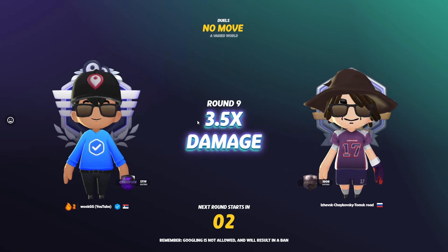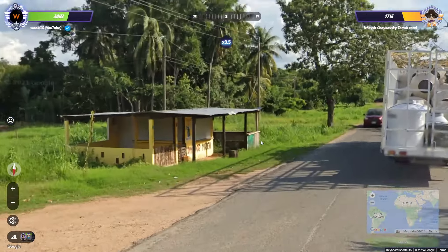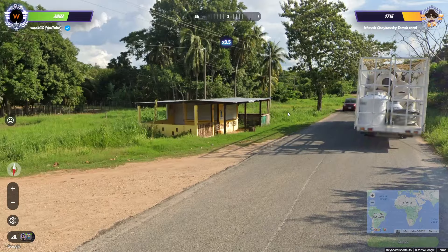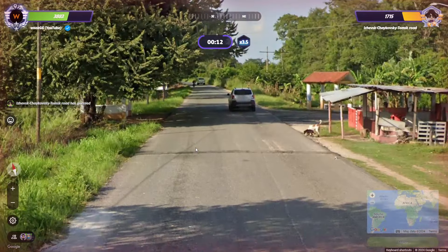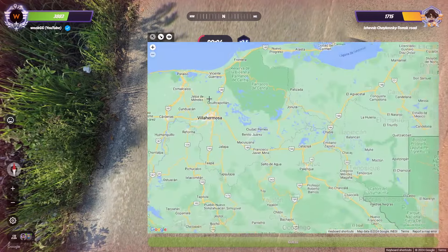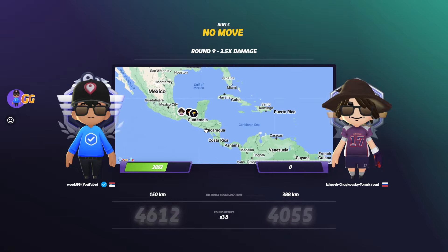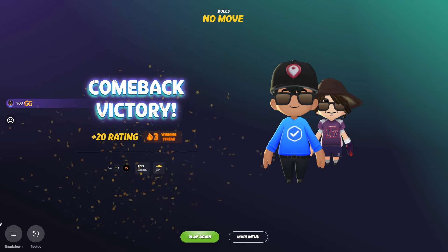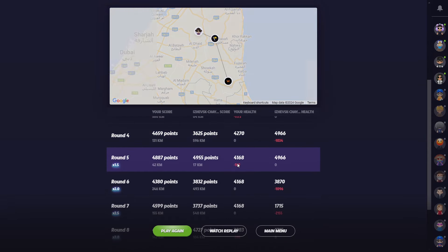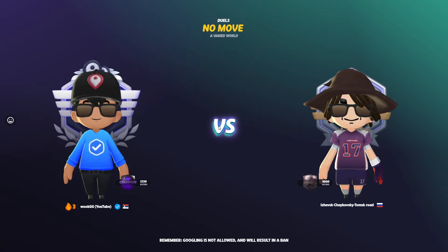3.5 times in Mexico I think. I'm thinking Veracruz or Tabasco. I don't think it's Yucatan, it doesn't really look like Yucatan — maybe Tabasco. It was Tabasco, that's gonna be just enough. He went for Veracruz which was a second guess. Good games, good games. I feel like the NSW round was the only big mistake, everything else was fine.